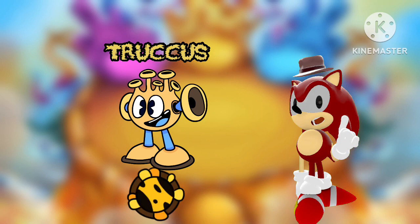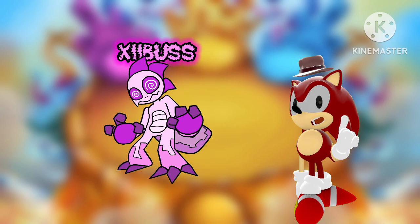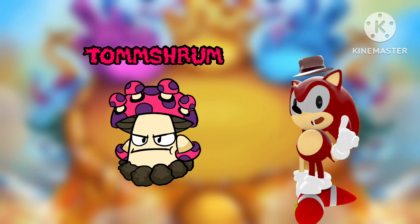Truckus represents the rubber element. Bit represents the space element. Zebus represents the hypno element. Slopoda represents the radiation element. And last but not least, Tom Shroom, which by the looks of him represents the Shroom element.